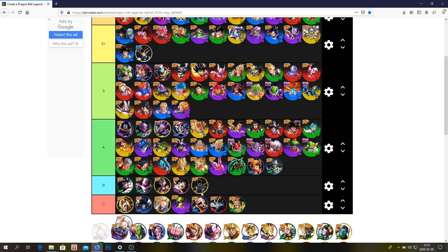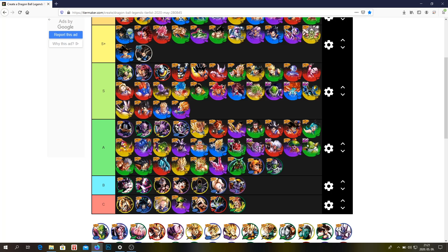Android 16, blue Android 18 — B or C. Chilled — B tier probably, C tier. I don't really know. Honestly I'm just putting those characters in B or C — doesn't really matter.